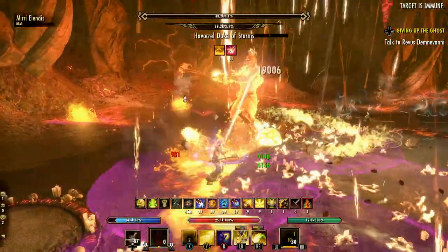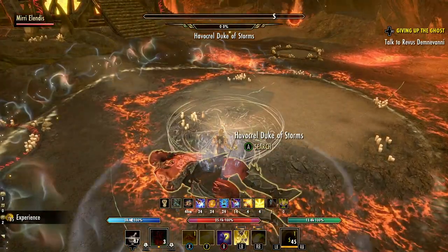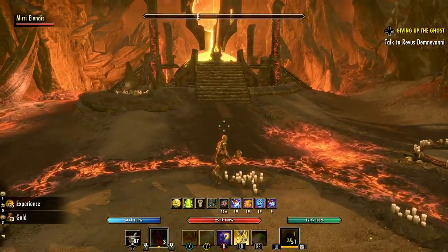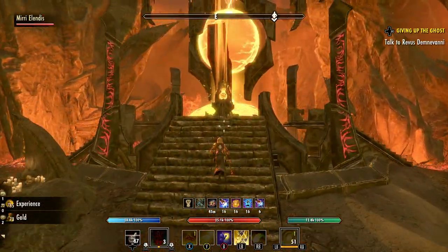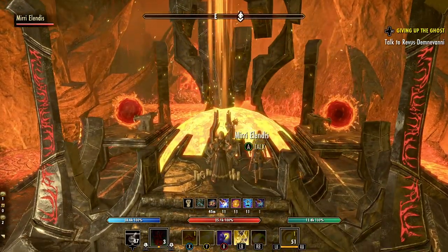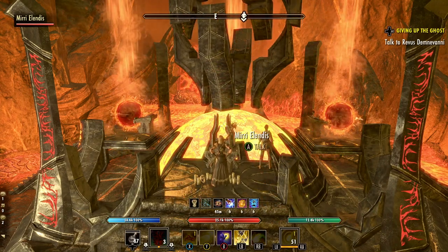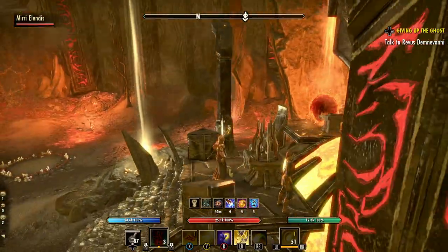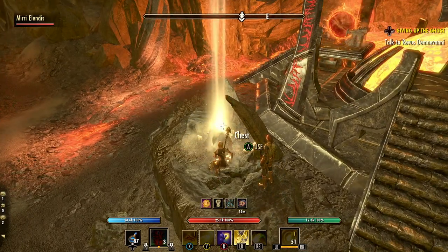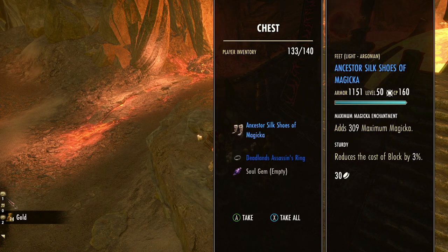I really like the aesthetic and overall look of the Deadlands and how the portals work. Even though I'm on the PTS right now and don't need these sets, I'm just having fun hunting them down. The Blackwood zone is really all about exploration, and oblivion portals are just one piece of that. Regardless of how many times you do these portals, I think you'll enjoy them — and there's always some benefit, whether it's selling the pieces or equipping your own characters.